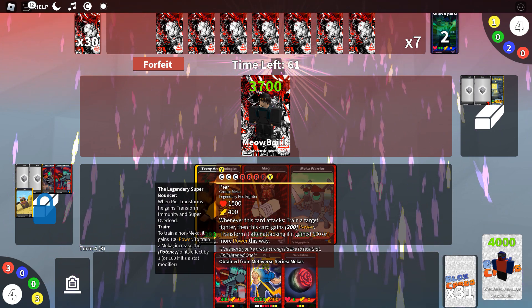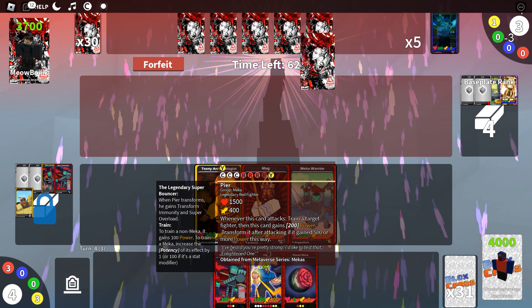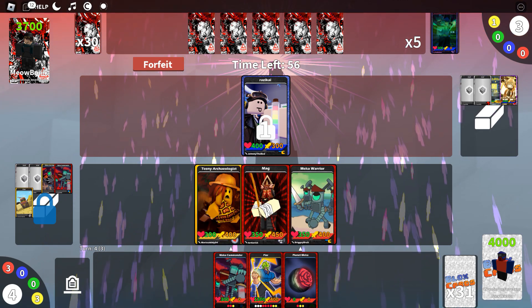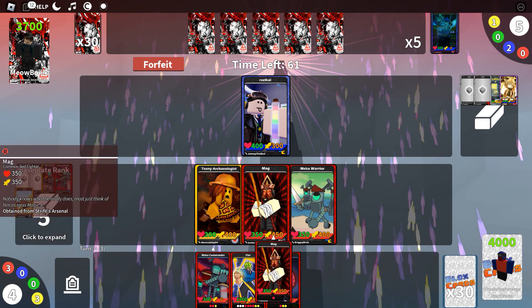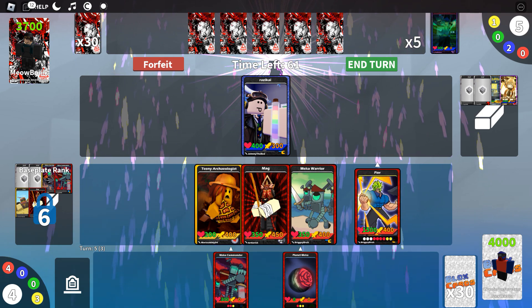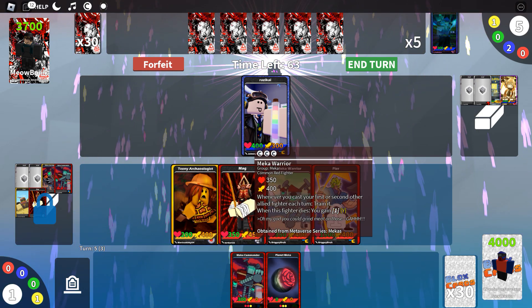Peer is a legendary of the Mechas and can be very scary. Whenever this card attacks, train a target fighter; this card gains 200 power, and transform it after attacking if it gained 500 or more power this way. We could play it very early — this might be a short video if I do that. Let's risk it and see what happens.